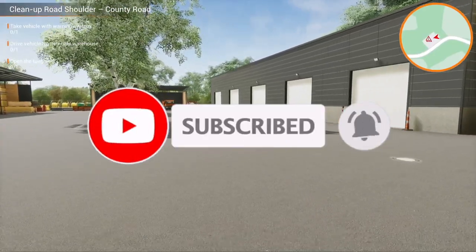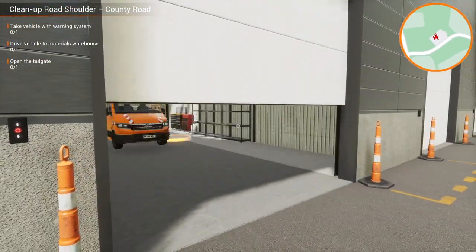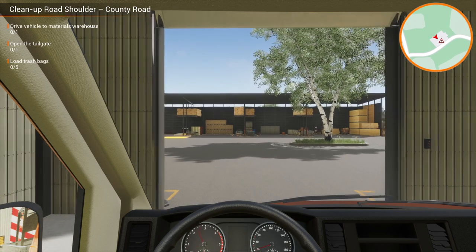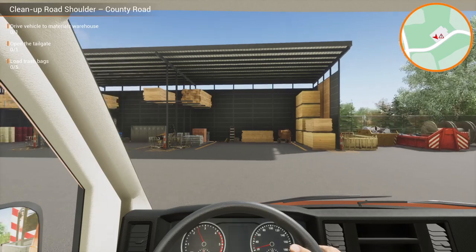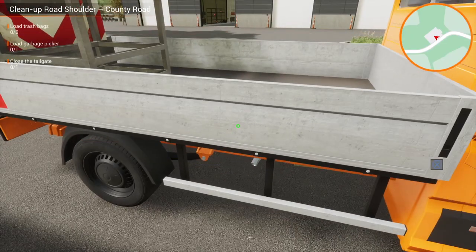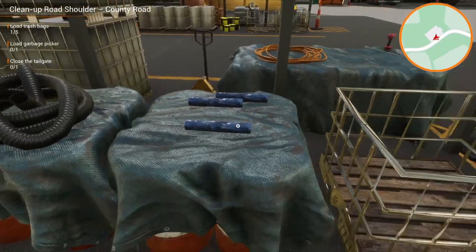Looks like we're back in the vehicle with the warning system, so let's run over there. Let's jump in and get started. We need to pick up everything we need for this job. Let's get the handbrake on — we'll open the tailgate. We need to load trash bags; I can see those flashing away at me over here — the black bags, bin liners, refuse sacks, whatever you want to call those.